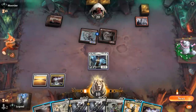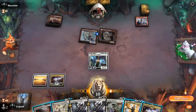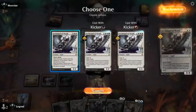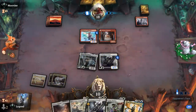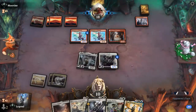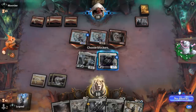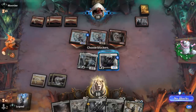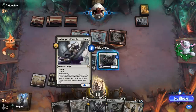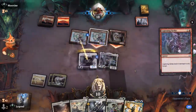We attack for 2, then play Archangel as a large lifelinker rather than setting up instant-speed Errant and Jada — the safer line. They'll need multiple burn spells to remove it. I block the smaller Swift Spear. If they have Lightning Strike that deals 4 damage or Play with Fire dealing 3 plus another 3 from Swift Spear, I'm better off blocking the larger Swift Spear. Lightning Strike hits for 4 damage, but we soaked up as much as possible.